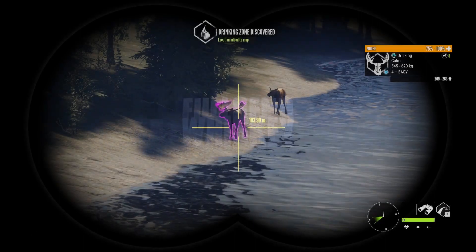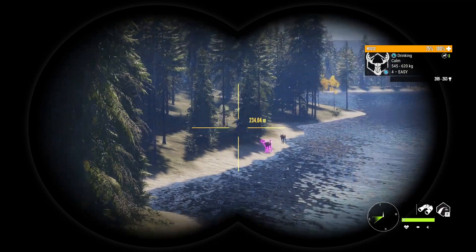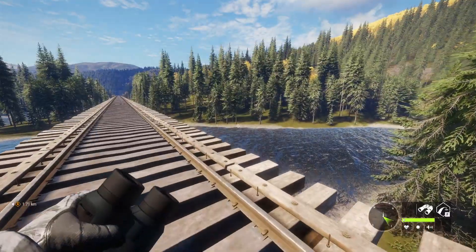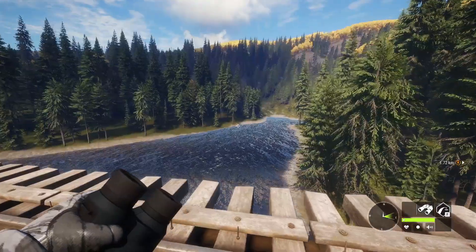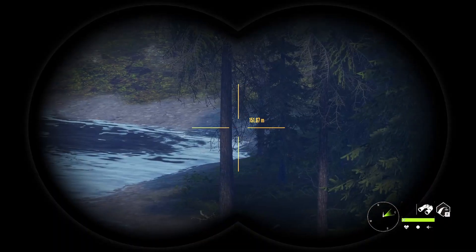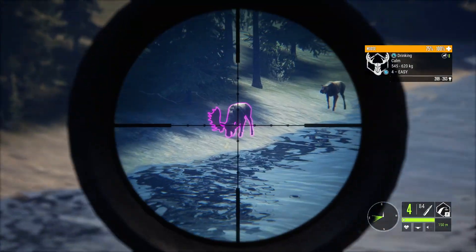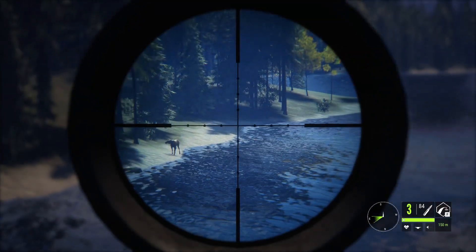There we go — up to 263. Level 4. That boy is definitely worth taking down. Before we do though, I want to check the rest of the area and make sure there's nothing else close by that's going to spook when we shoot. We'll take a quick little shot on him and move on to the next spot. Should be a pretty easy shot — he's not the biggest of moose, but still a good looking level 4 to start. A quick little heart shot.